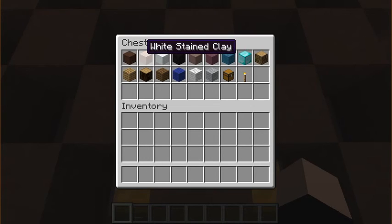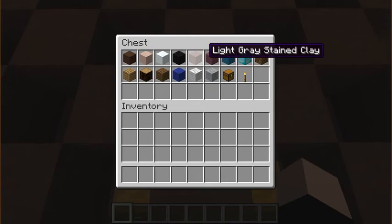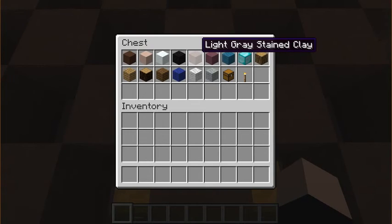White stained clay for my skin. Snow, which was only used in the eyes. Black wool, which was also for the eyes and for the shirt. Light gray stained clay, which was for my nose. Purple stained clay for my mouth — I know it might look like I'm wearing lipstick, but it's a more realistic lip color than brown or black, or even some skins that have no lips at all.